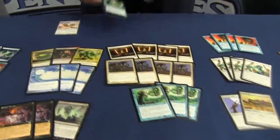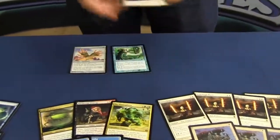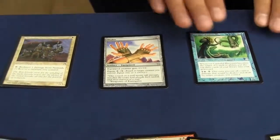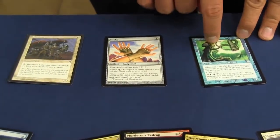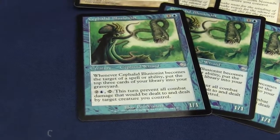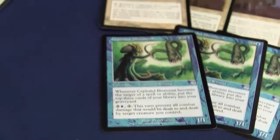On the second turn, you play a Cephalid Illusionist. What happens is either Nomads Encore or Shuko have zero-mana activated abilities that allow them to target Cephalid Illusionist. Cephalid Illusionist has a weird ability — it's a side effect from being an Odyssey block card — whenever he's targeted, you flip over the top three cards of your library. So in theory, your entire library can become your graveyard.